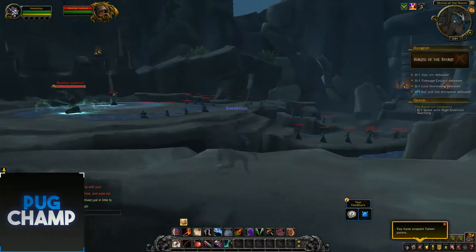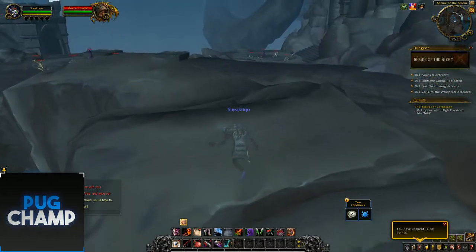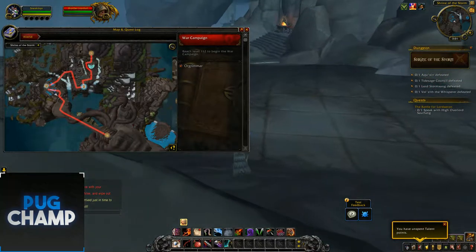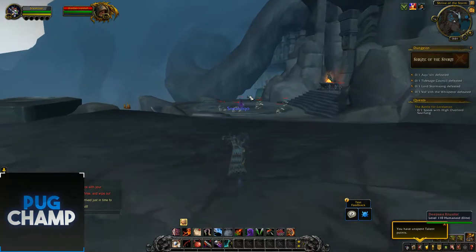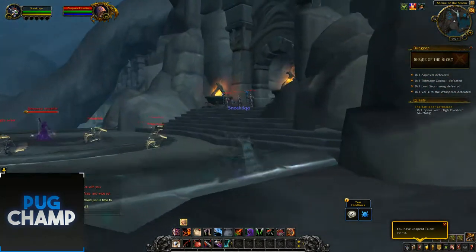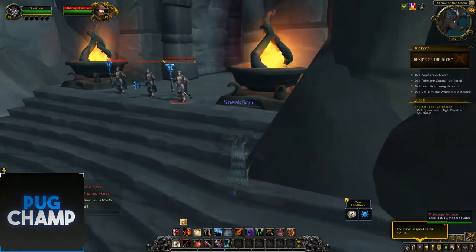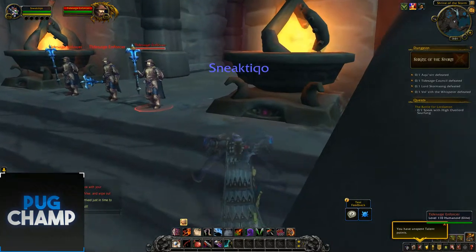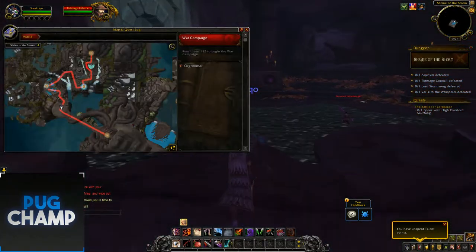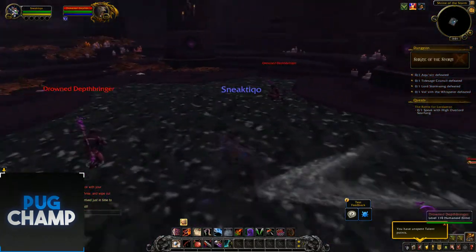It seems Rexxar might join us here because you can see his text popping up. Let's see what happens if we skip them and go into the next bit. So there are deep sea ritualists here. It's weird that these guys have hammers from Nexramus. There are also enforcers as we get deeper in — and a Depth Bringer.